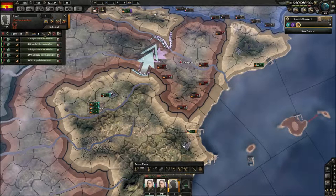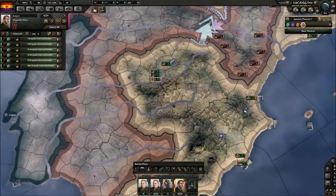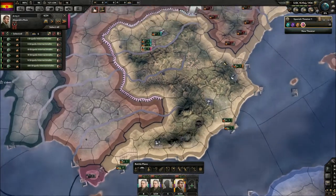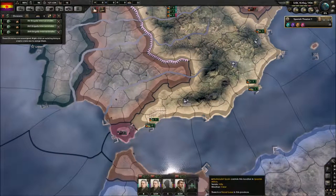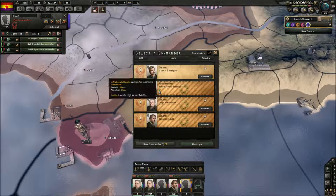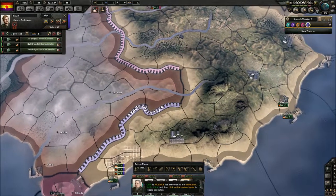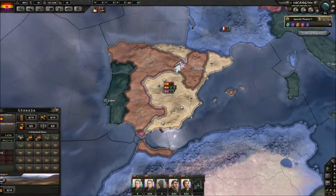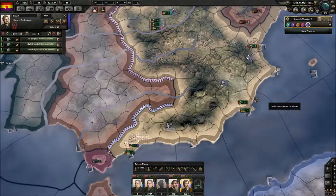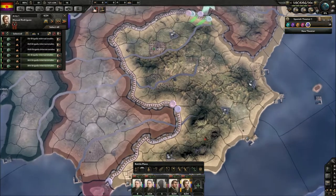Then we're gonna use these forces — these are International Brigades, which is what Orwell fought in when he participated in the war. I know we're spending a lot of political points here, but these are pretty necessary — not right now, but the experience they gain will be necessary to win the war essentially. So we're gonna use these to protect Granada, which does have some factories, and they are gonna be backed up by these units as well. Then we can extend this line — let's just do it like that, we're gonna keep the lines closed.